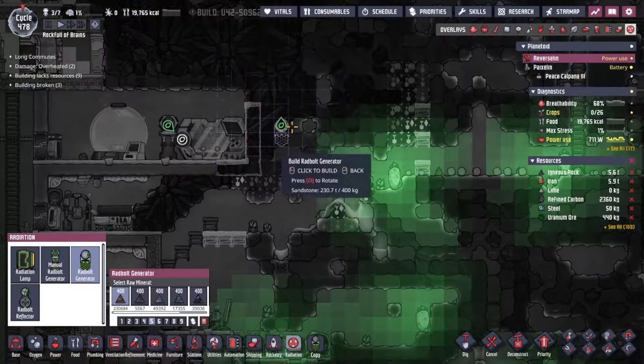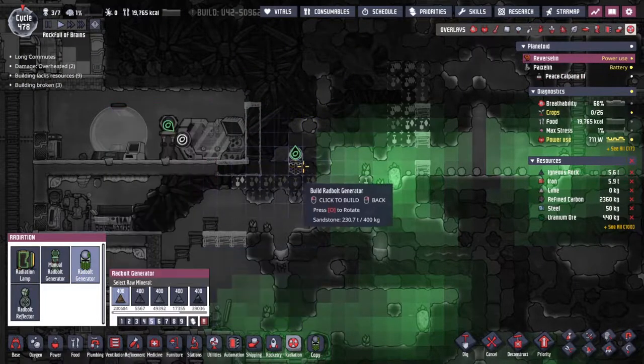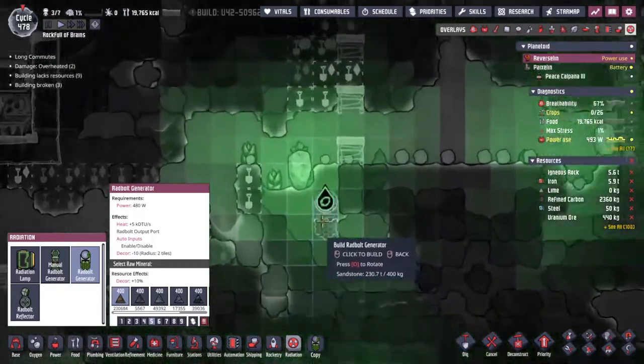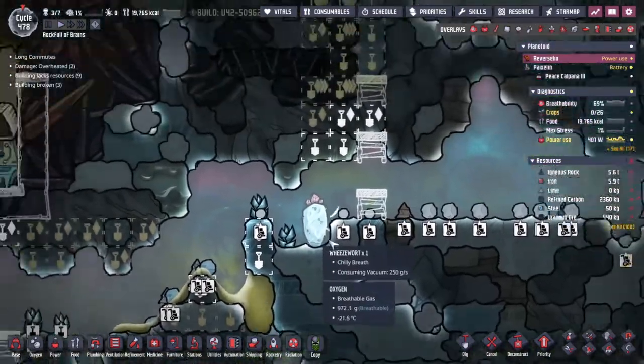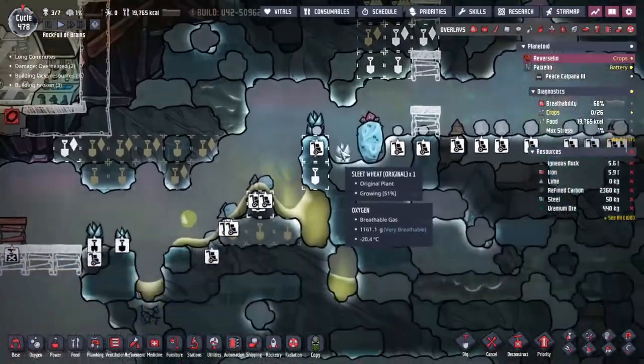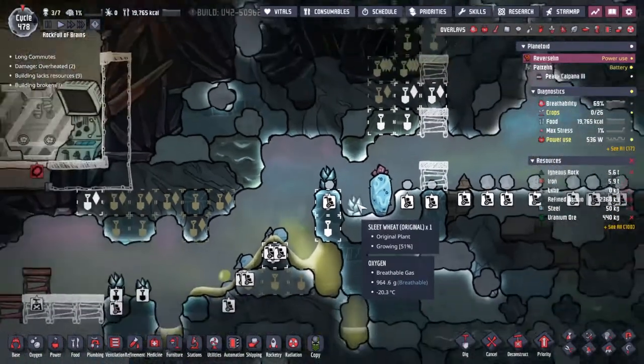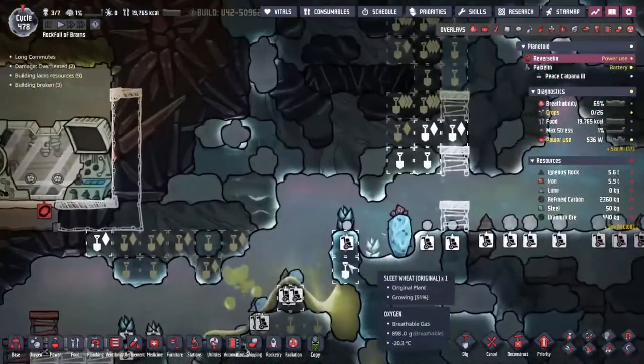In our radiation tab we've got the radbolt generator, and we also have — as you can see from that green overlay — some plants over here that are quite radioactive, so maybe we can take care of that. I wonder whether any of these sleep wheat have been getting irradiated.